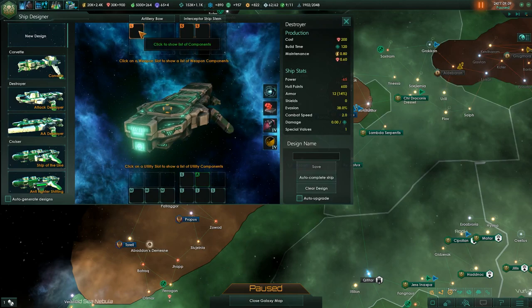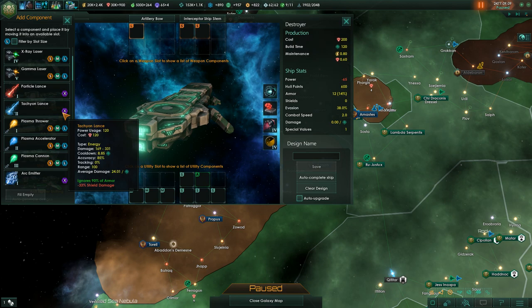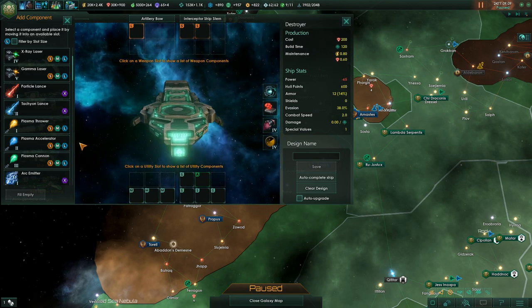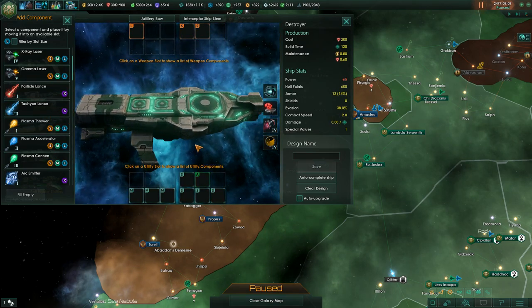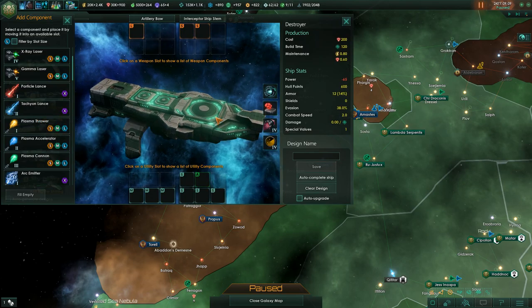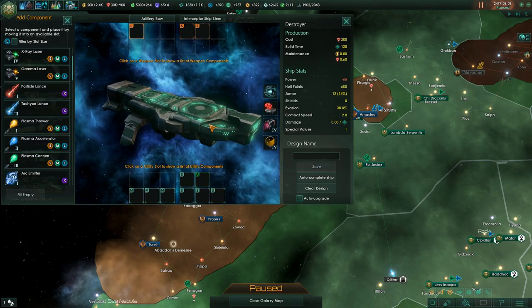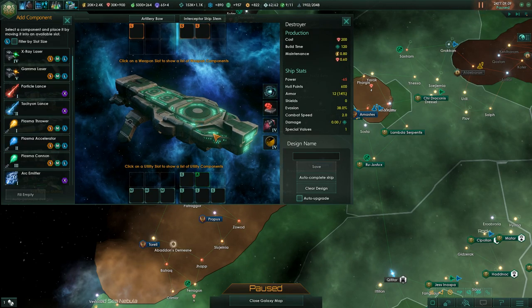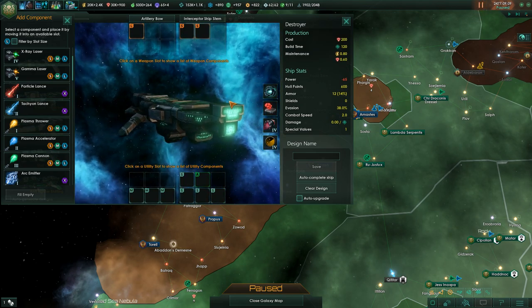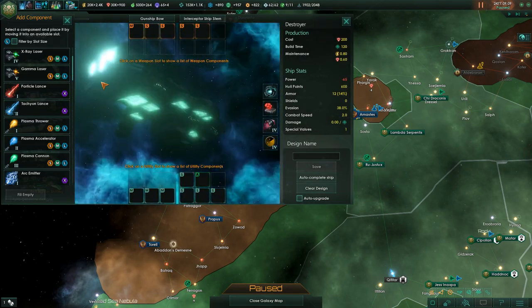In older versions some super-heavy weapons — specifically the tachyon lance — were not Type X weapons but were classified as 'large,' meaning you could put tachyon lances on destroyers. It was amazing but effectively gave you an unbeatable fleet very early on. It was fixed in version 1.4 and the 'pocket battleship' went away.